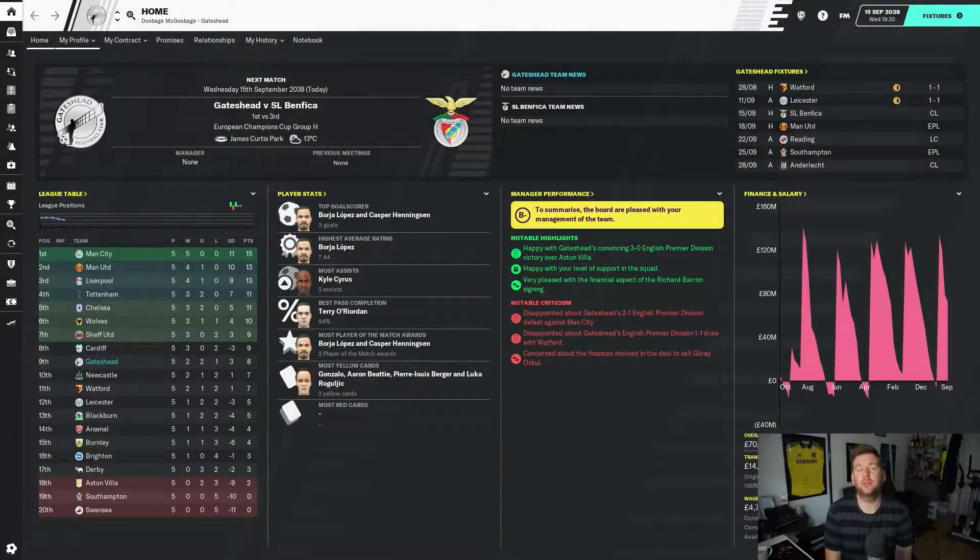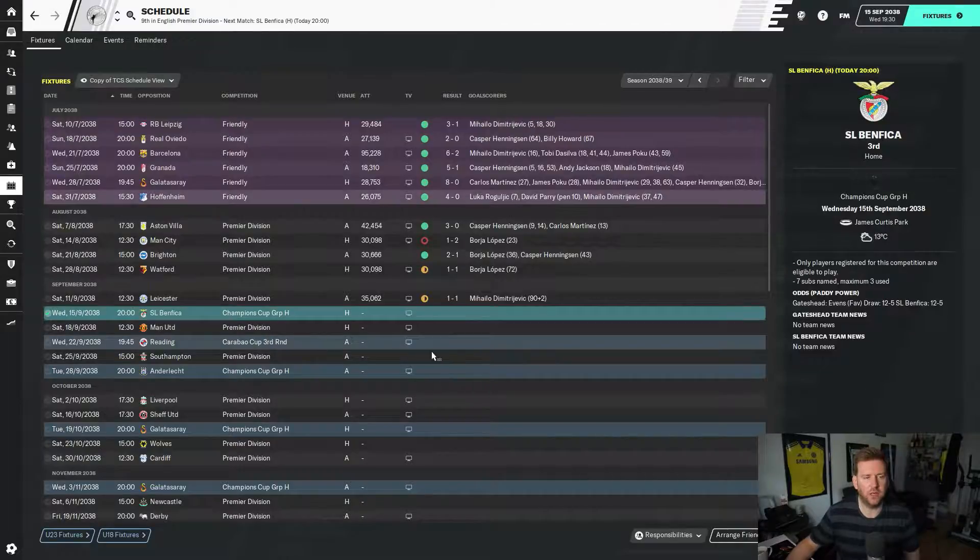Hello, welcome to another episode of the Plug and Play Tactic with me, Magoobidge. It's season 20, it's the weekend and things are not going well. We've played five games: won 2, drawn 2, lost 1, and it's not good. Since you were last with me, you saw the first game of the season — we beat Villa 3-0.